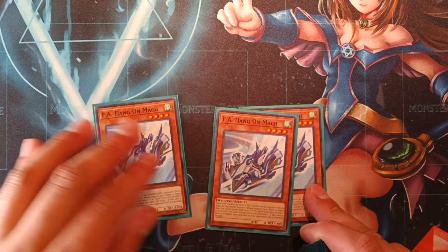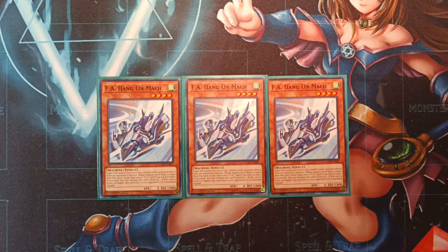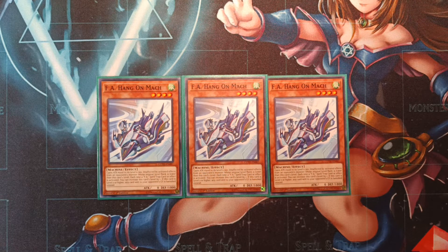Moving on, we're on triple copies of FA Hang-On Mach, who in my opinion is the second best main deck FA monster behind Auto Navigator. He has the best effect out of all the other main deck FAs. He gains 300 attack times his own level each time an FA spell or spell effect is activated — and that is not once per turn, so as many times as you can activate spells, he gains a level for each. He's also unaffected by monsters whose level or rank is lower than his, so as he's increasing levels, he becomes immune to those monsters.